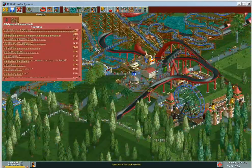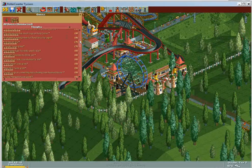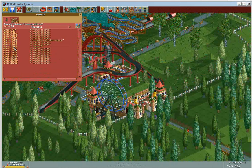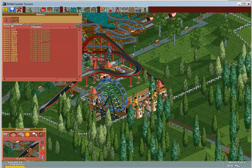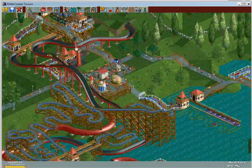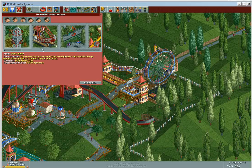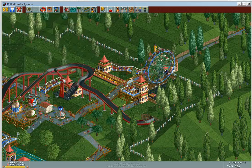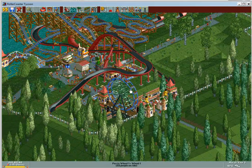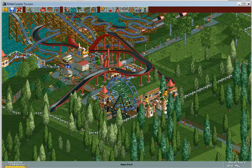We're getting a decent amount of guests, hopefully just replacing the ones who leave or run out of money. Always look at the guest tab every few months so you can get your ratings up — right now I have a down arrow because a lot of people want to go home. But if I build another roller coaster quickly this will change. Unfortunately I've built pretty much every small ride I can, so that's why I say save some rides so when you get a down arrow you can just build them and negate it, maybe even flip it to an up arrow.